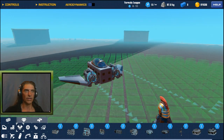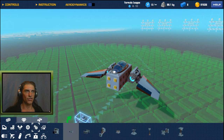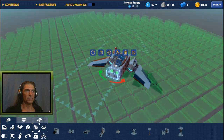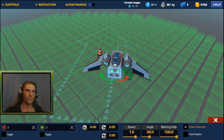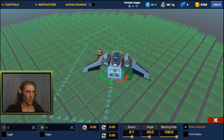For steering, we'll go into our mechanics and grab a large hinge. Pop that at the back. With it selected, we want to look which way the green is going. If the tail fin bends that way, it's going to turn us to the left. So we'll come to configure and change the green arrow to A and the red to D, so A and D will swing our tail fin. Speed we'll set to 0.1, and the angle we can keep at 30 — that should be fine.